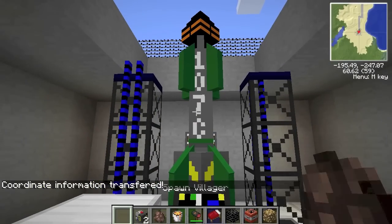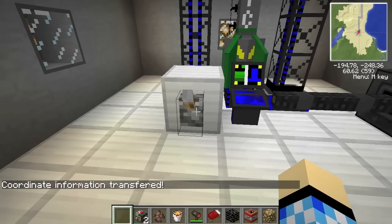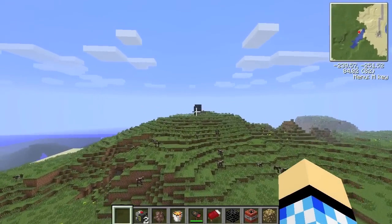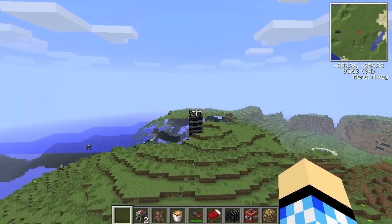I already got the coordinates, so I just right-click on the tier 3 control panel and the coordinates go in. The missile fires off after putting a redstone current into it, and you'll see what happens to the bunker in just a second.